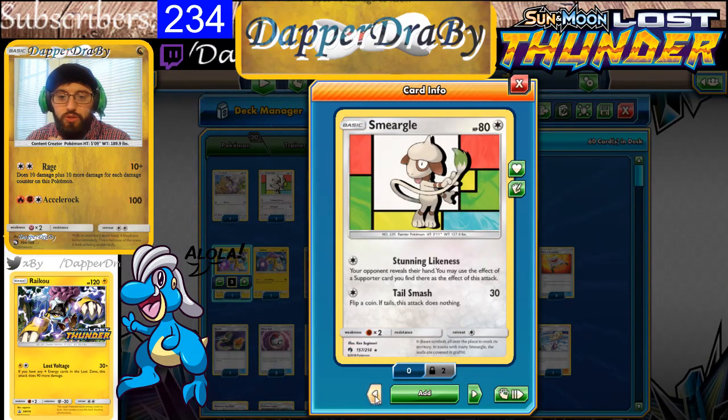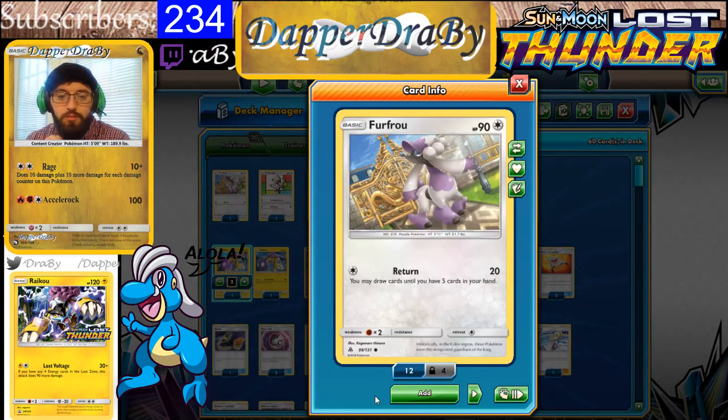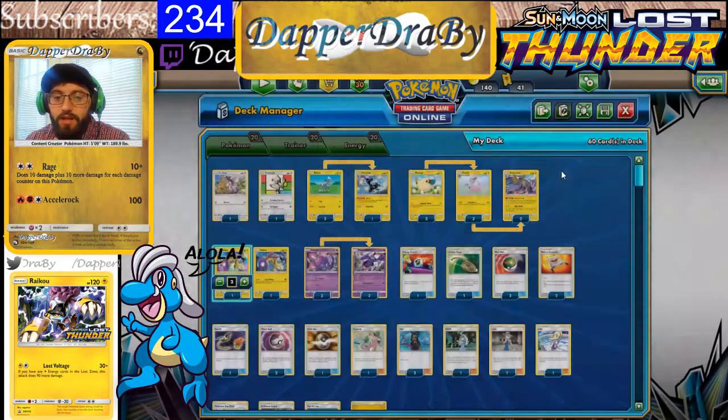We have the Blitzel to evolve into Zebstrika. We have one Smeargle — Stunning Likeness: your opponent reveals their hand, and you may use the effect of a Supporter card you find there. So that's not bad; you can use some draw support with Stunning Likeness, you can do Guzma, any of those things. You just choose what you want. But you do have to hope your opponent is holding a draw supporter. And then we have Furfrow, which they generally put in for general draw support — you may draw until you have five cards in your hand.